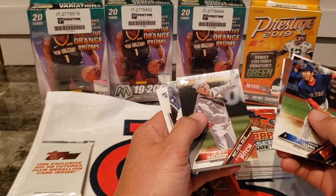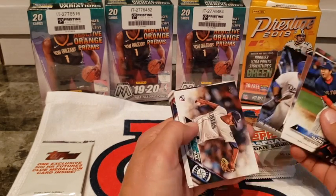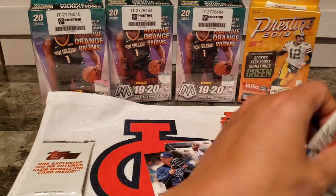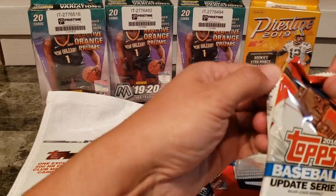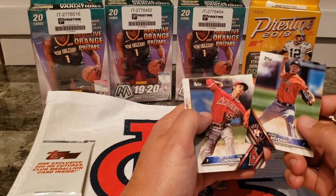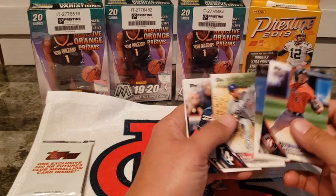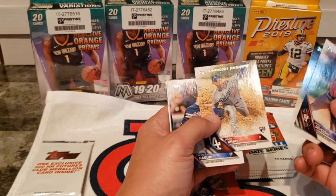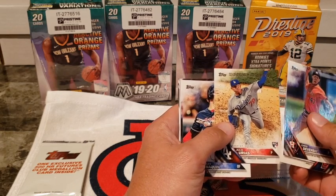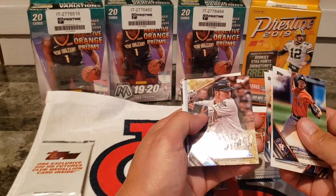Burke Badenhop — I like that. A First Pitch parallel. I've had a lot of luck with Update sets — 2019 Update is the only one I've really had experience with and I had really good luck with that. This guy — I always thought he had potential to be the next Dodgers ace starting pitcher, but they've got so many of them now. Another guy I thought was going to do really well — Kershaw's young protégé.